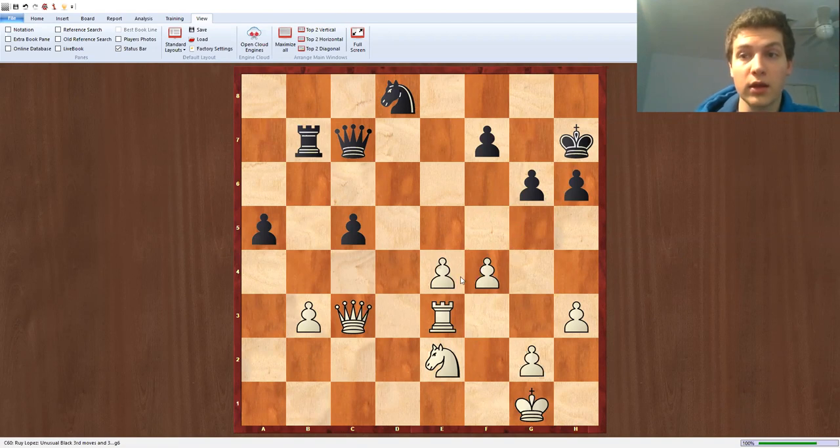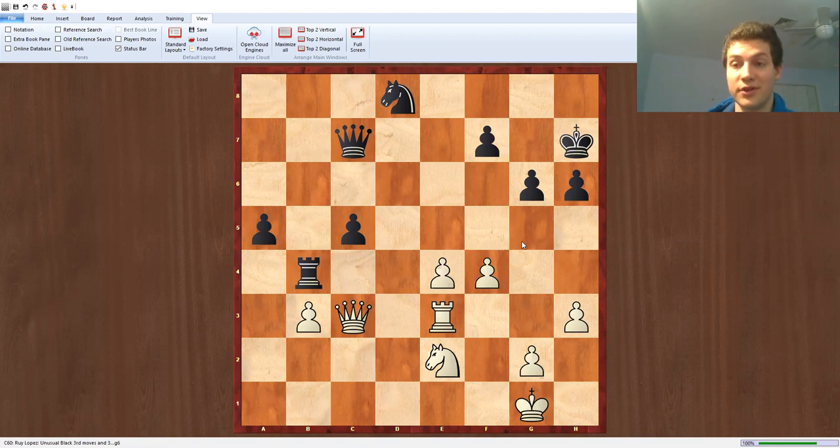I think he reacted correctly with rook b4. He correctly evaluated the position and saw that he probably needs to create some counterplay, because this attack should be defendable. But here's the thing: if you play aggressively, a lot of the times your opponent might have one move that keeps equality. And if that move is not played, then he'll probably be losing. That is exactly what happened in this game.